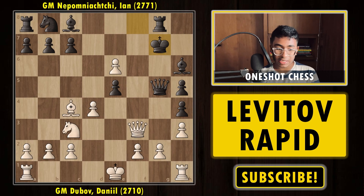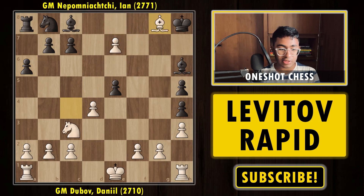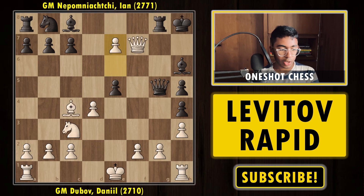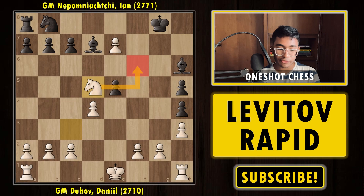King g7 tries to run away, but Queen f7 check follows. After the king moves, simply e7 comes from Dubov. The idea is to take everything on g8 — for example, if a6, white can simply take everything and eventually make a queen and win the game. Bishop e6 is played by Nepo trying to save the piece. If Bishop d7 is tried to control the square, white can still take over followed by Knight d5, and it's not clear how black defends against both Knight f6 and Knight c7.